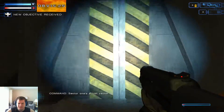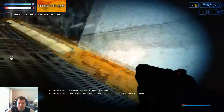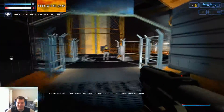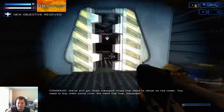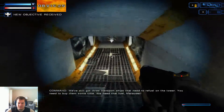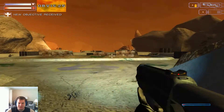Sector 1 is a lost cause. Get over to Sector 2 and hold back the swarm. Should it just leave all those guys out there to die? That's so terrible. We've still got three transport ships that need to refuel on the tower. You need to buy them some time. We need that fuel, Marauder. I'll do my best.